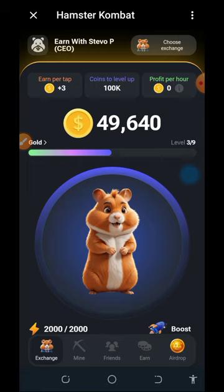Hamster Combat is just like Notecoin and it's trending right now. All you need to do is tap on your screen to mine the coins. I'm also going to show you tricks on how to mine without tapping on your phone, so make sure you stick to the end as I show you how to increase your coins every single time.